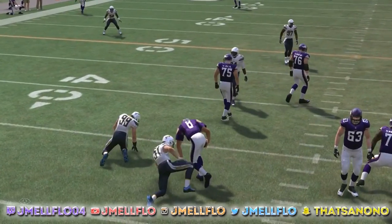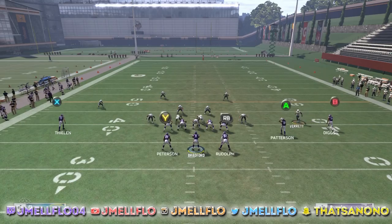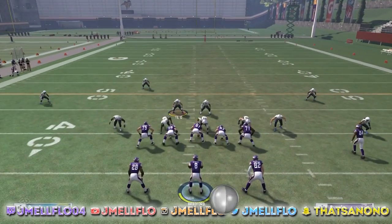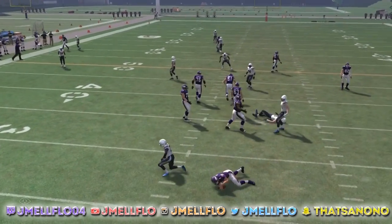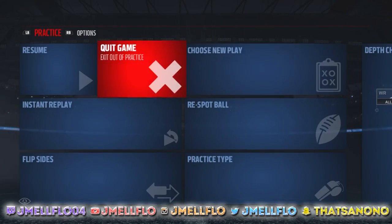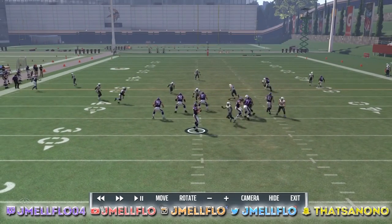I'm going to just show y'all — I forgot I'm using my sticky controller today. Basically, now the blitz is set up just like that, and all you can do is just hover here, just like you would in a normal 3-4-I. You see it come in screaming just like that. I'm going to show y'all why this is so good, because now that you have a linebacker at that spot, you literally have it blanketed.